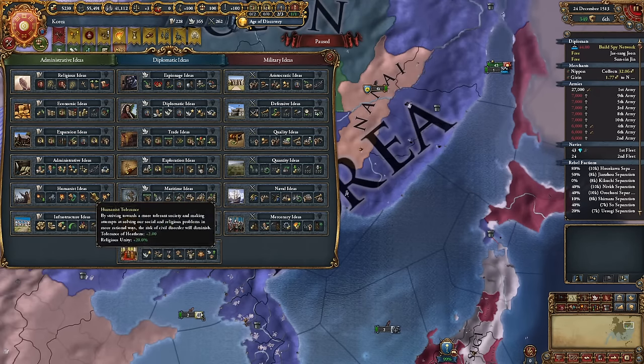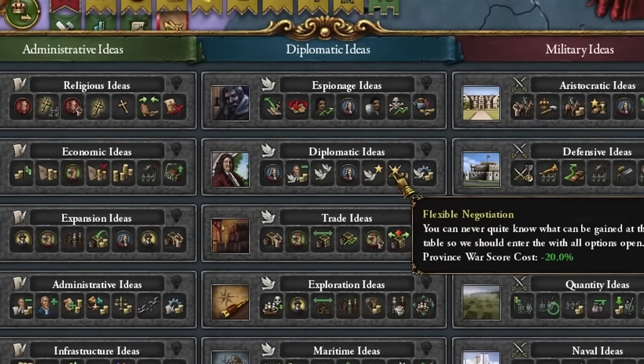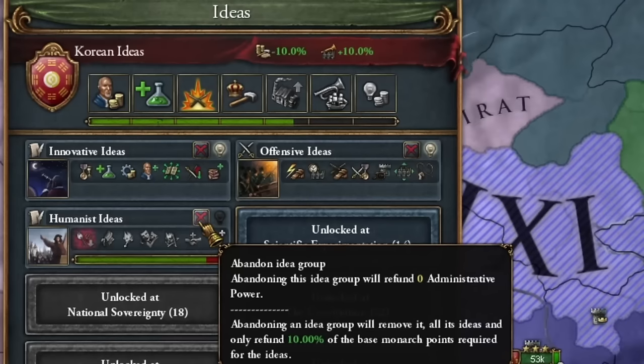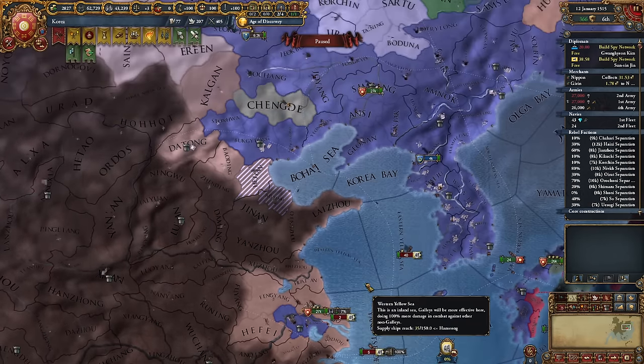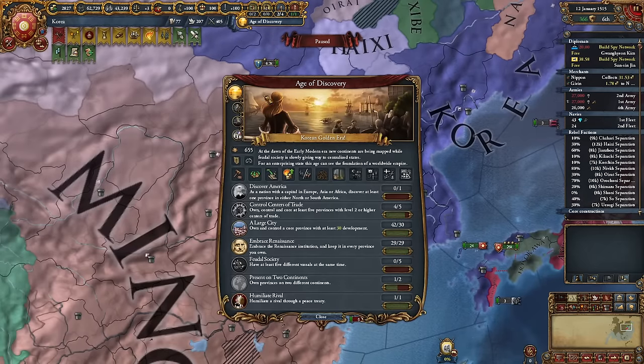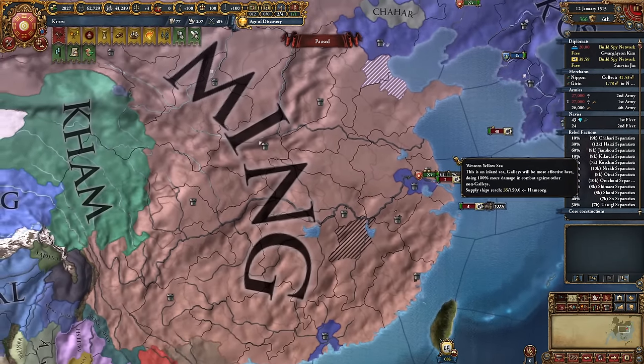For our country's third idea, humanistic would be good since Confucians need them. Alternatively, if you want to conquer more, I recommend diplomatic — and I want to conquer more. Time for the second war with Ming; this time it should go much faster. It would have been even quicker if we already had the religious era, because then Ming would explode and we could conquer smaller countries.